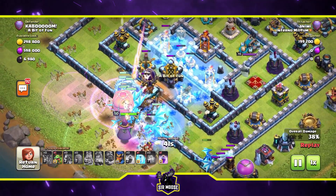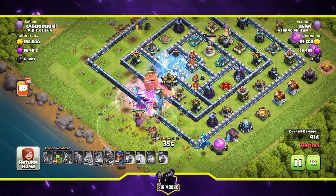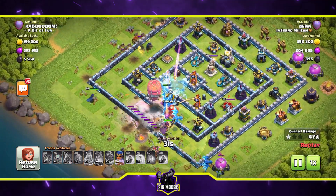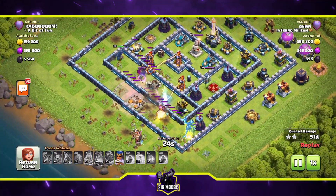The Town Hall is still standing. Those Ice Golems from the Clan Castle have done a good job of holding up the troops, but they're still pushing into the base. The Stone Slammer is still going, and the Royal Champion is on the left-hand side.